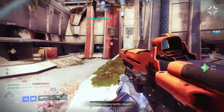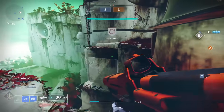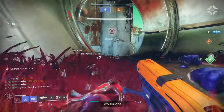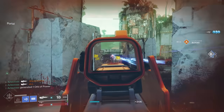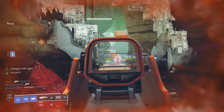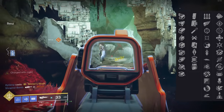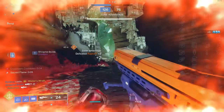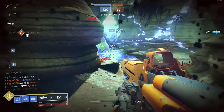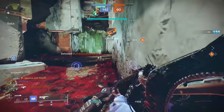This Pulse Rifle just feels right. To get it, it drops from the Vanguard playlist. And although I have not extensively tested it, I'm almost certain that the Prosperity mod on your Ghost should affect drop rates. Even if it doesn't, just put it on — it at least makes us feel better. But let me tell you why this Pulse Rifle is so aggravating to get God roll drops on, and that's because of its random rolls.